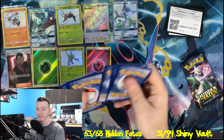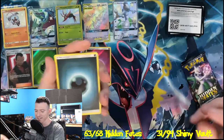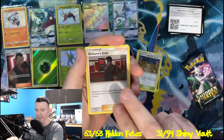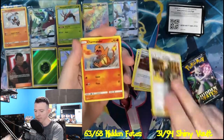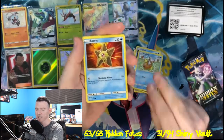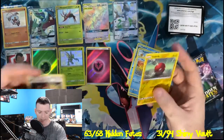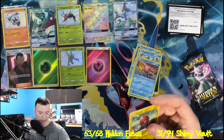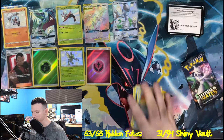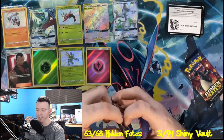Give a thumbs up if every single one of those code cards has been in the video today, because that'll let me know that I'm actually improving. Magikarp, Staryu, Slowpoke, Reverse Holo Voltorb, and a rare Bills Analysis.